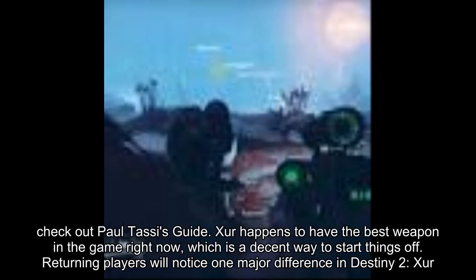Xur happens to have the best weapon in the game right now, which is a decent way to start things off. Returning players will notice one major difference in Destiny 2: Xur appears to no longer spawn in social spaces, or at least no longer exclusively in social spaces. He's currently sitting not too far from the Watcher's Grave fast travel point on Nessus.